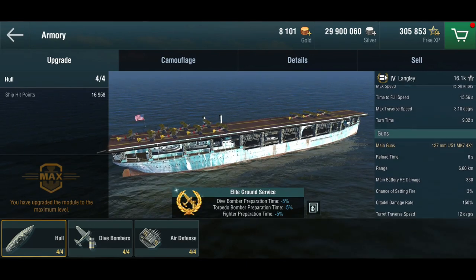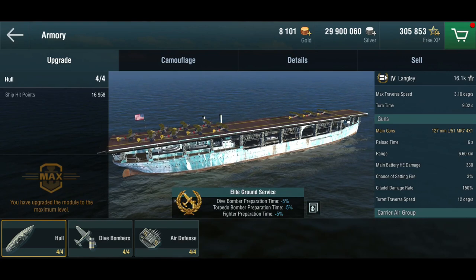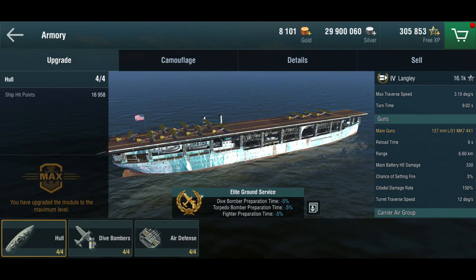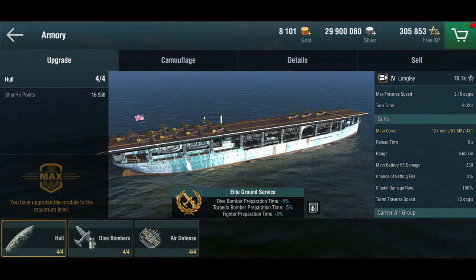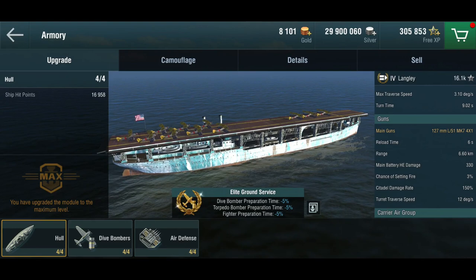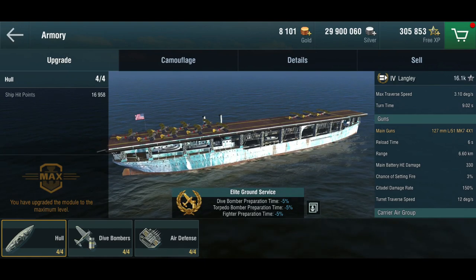It does have guns — four of them, two on each side. They're 127mm destroyer guns. You might wonder what you're going to do with these, but on rare occasions I've actually sunk something with them. In a pitched effort at tier 4 they can be quite useful, and we'll see that in the gameplay.